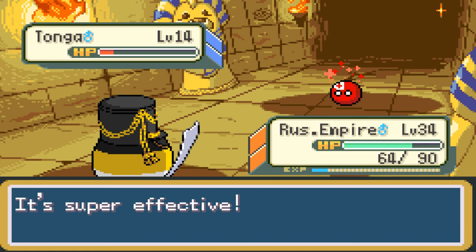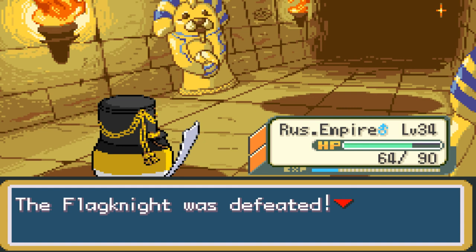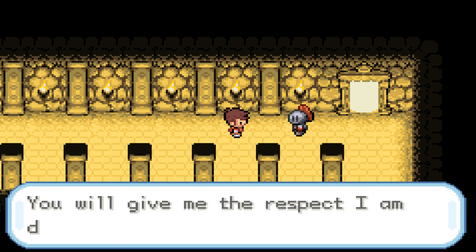What does the Flagnite have to say? She says, 'How dare you?' We got 560 Poké Dollars for winning. She says, 'I tire of these games. You will give me the respect I am deserved as the greatest trainer in Terra' — Terra is the region this ROM hack takes place in — 'or you will fall. Get out of my way.' And there goes the Flagnite. That battle is over with.